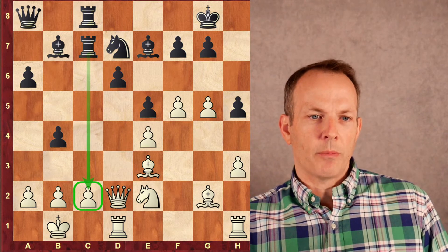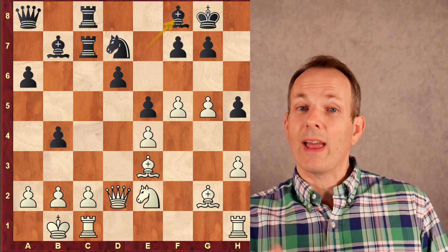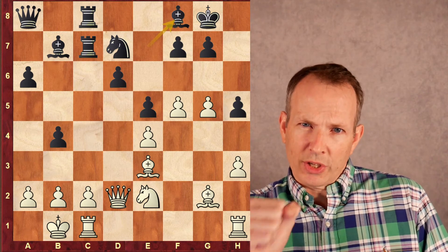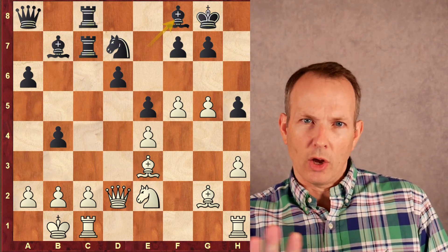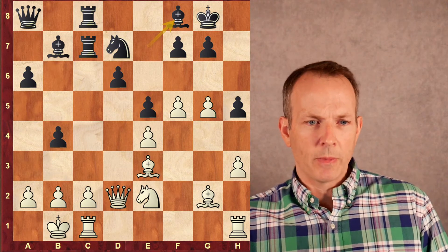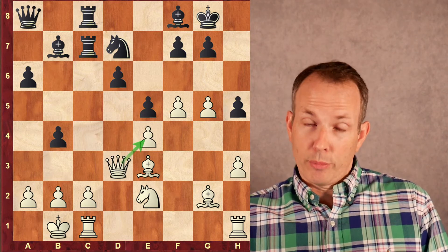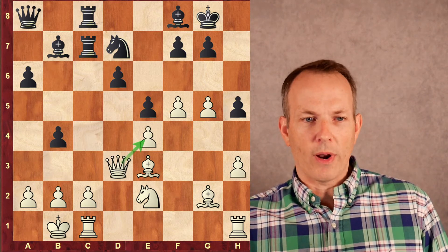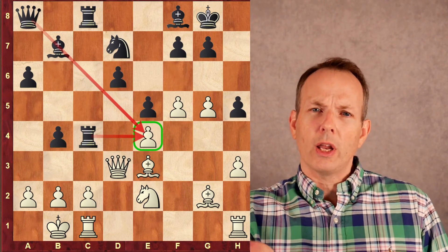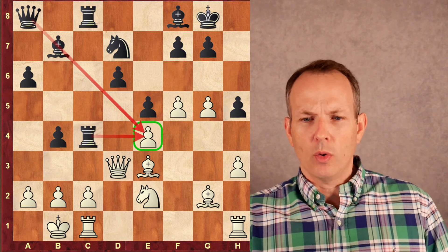So Black doubles up on the C file. Rook to C1 defending C2, Bishop F8 — now that threat doesn't work anymore. If White plays F6, Black will just play G6 and clog up the King's side so that White can't open lines. Bishop F8 prevents all that. Queen to D3 to defend D4, because the previous variation doesn't work — he has to defend D4 now. Rook to C4. Notice: Queen, Bishop, Rook — targeting the weakest spot in White's position, everything aiming towards that one weakness.